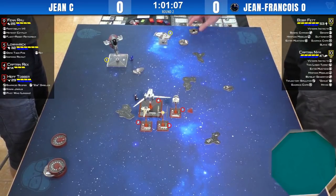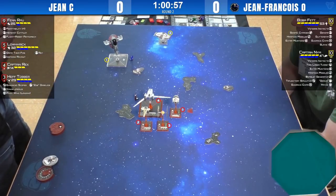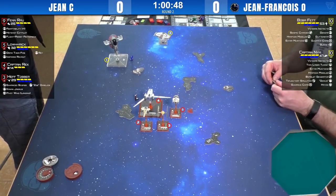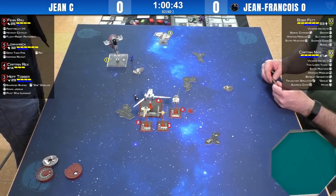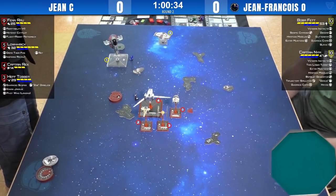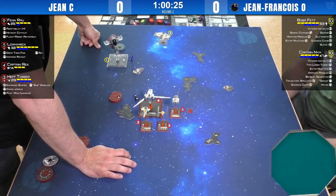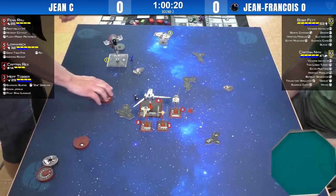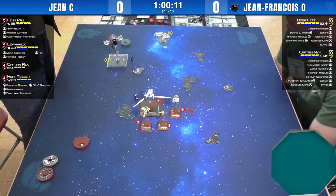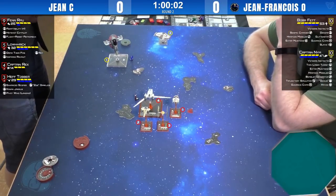I'm looking forward to 2.0 with the promise of more modest mods. On that shot, Boba had the target lock to re-roll — which he wasn't able to use because of Fenn — but on top of that he had Dengar, Glitterstim, Boba's re-rolls at range one, and Guidance Chips to modify. That's a potential five different mods. In competitive X-Wing, much like other competitive dice games, every mod is about negating the variance of dice.